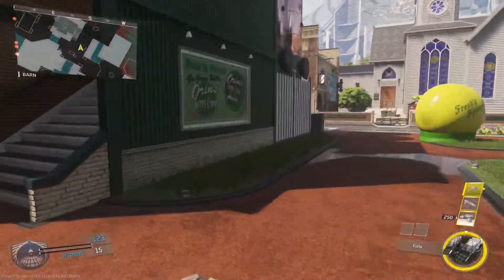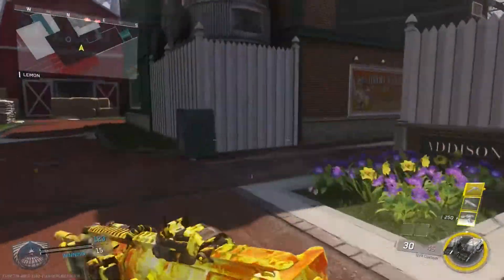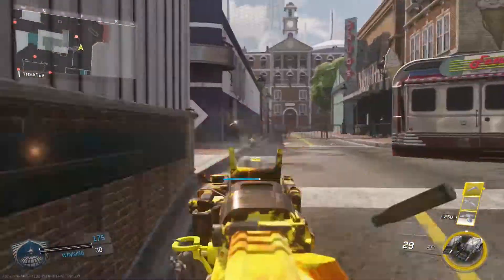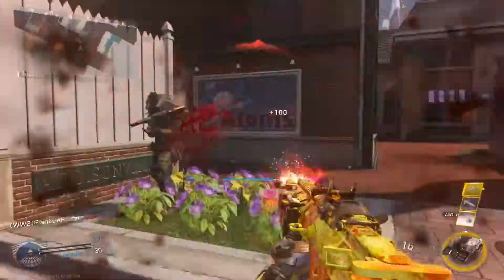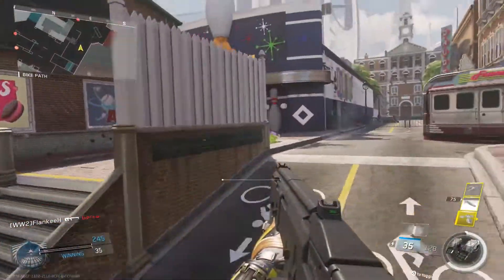What's going on guys, my name is Flank. You know the wallrun bounce you get sometimes on wallruns in IW, where it gives you this extra boost? It happens to me sometimes, so I tried it out in a private match and now I started figuring out how to do it.